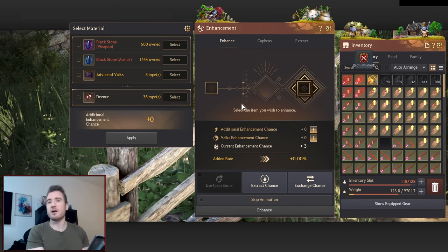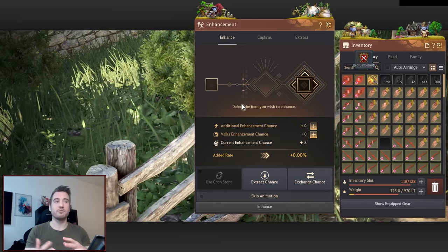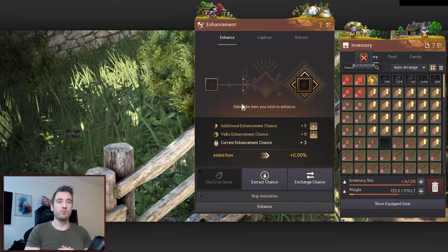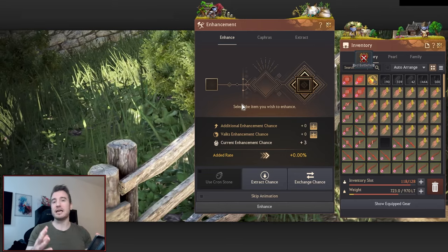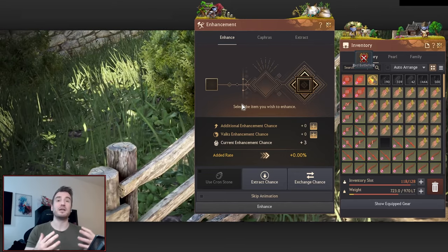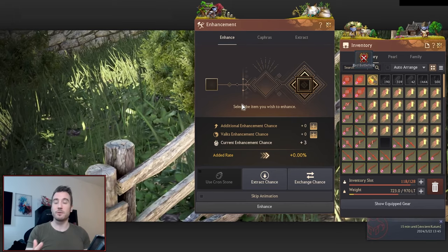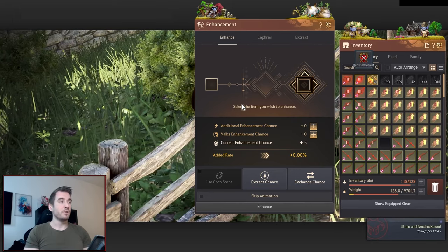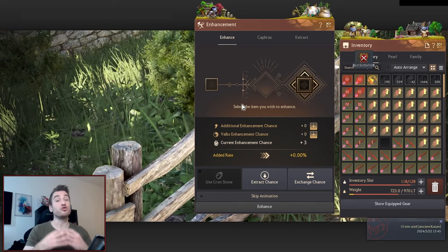You can go very, very in depth with this. As you can see in my inventory on my enhancer here, I have a lot of different items and there's different values on different items for different fail stacks. I'll give you a general layout about how I would recommend getting into it — you really don't have to have all these crazy setups and backup items. You can do it just with rebirth.